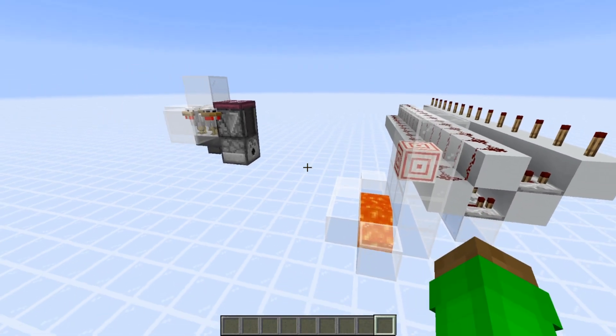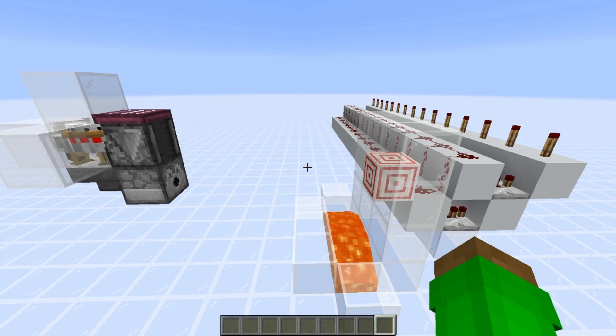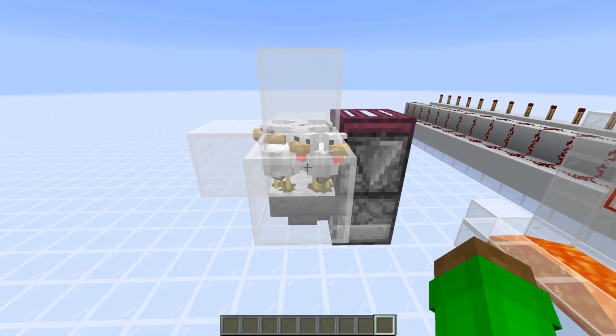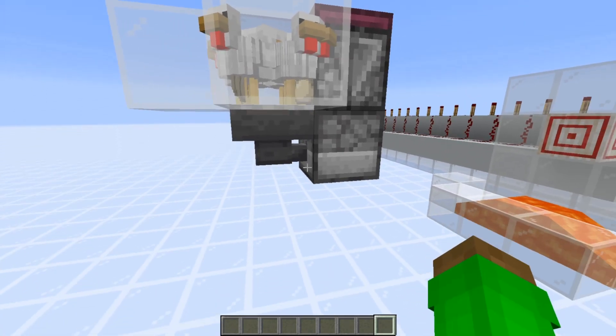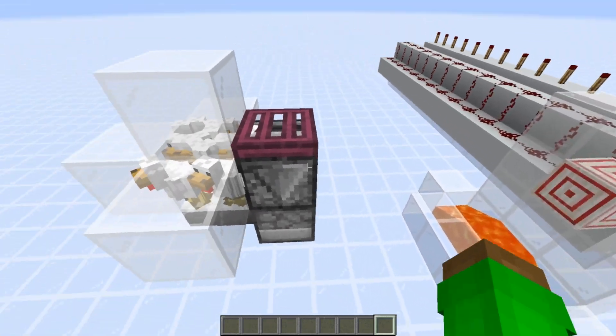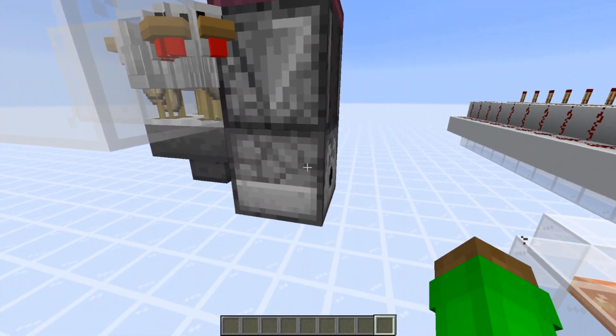I'm going to be showing you how this thing works, and there will also be a world download in the description if you want to build this for yourself. Basically, we have a bunch of chickens up here that are trapped in this little area and they'll be laying eggs into this dispenser because of this hopper going into it. Whenever we flick this trapdoor, it'll update through the dispenser and fire an egg.